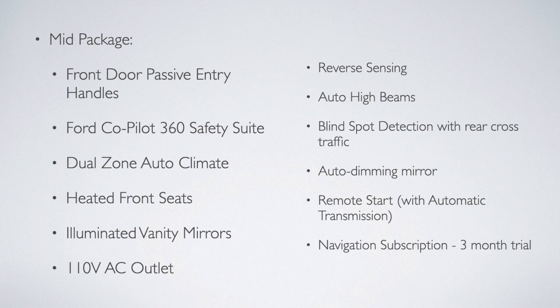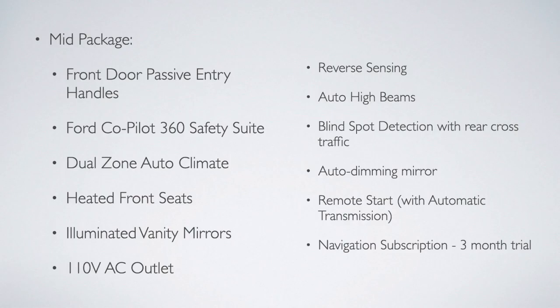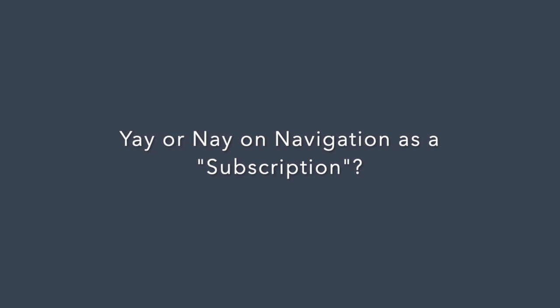Details for the mid package include front door passive entry handles, and additional items from the Ford Co-Pilot 360 safety suite such as pre-collision assist with automatic emergency braking, dual-zone automatic climate control, heated front seats, illuminated vanity mirrors, rear parking sensors, auto high beams, blind spot detection, an auto-dimming mirror, and remote start for those with an automatic transmission. Navigation is available through a subscription with a three-month trial — how do you feel about having to continually pay for navigation when you already have phone connectivity? Let us know in the comments.